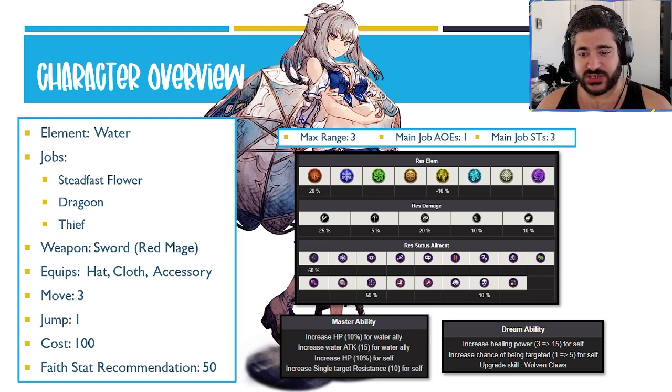From her character kit, a max range of three, only one AOE ability on the main job and three single-target attacks. From a resistance standpoint, the only negative is the minus five percent to pierce — everything else is 25 to slash, 20 to strike, and 10 to both missile and magic. Overall really great starting spots for these resistances. Although she has that negative weakness to pierce, she's got so much defense, enough AOE and unit res that I'm not terribly concerned about the damage done.